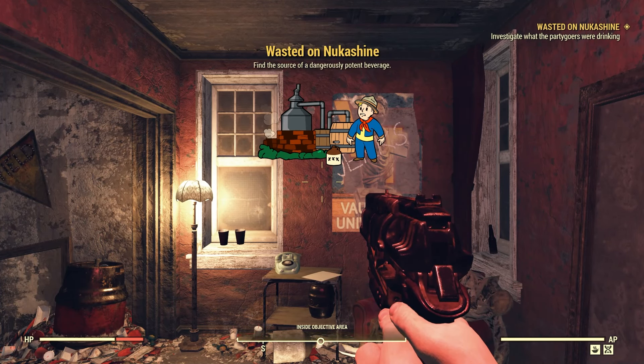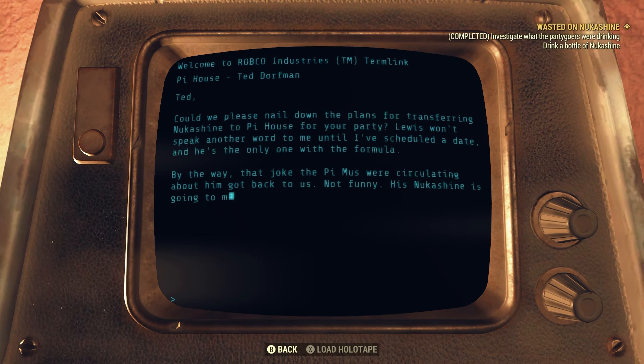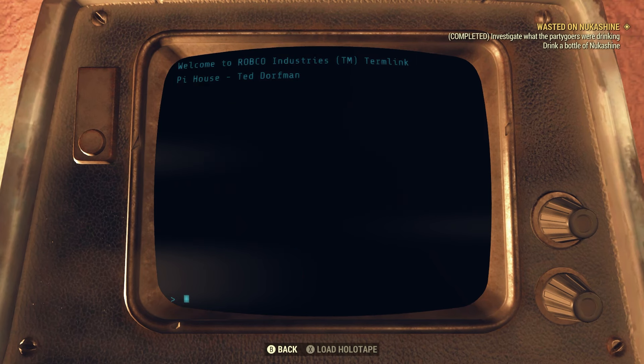This is the quest you need to complete to get the brewing station. You'll need to investigate what the party-goers were drinking, so look for a bottle of Nukashine. Follow my character up the stairs to the room on the left — the bottle is on a desk right next to a terminal. Pick it up, go into the terminal, open Messages, go to the Nukashine tab, and that will complete the investigation objective.